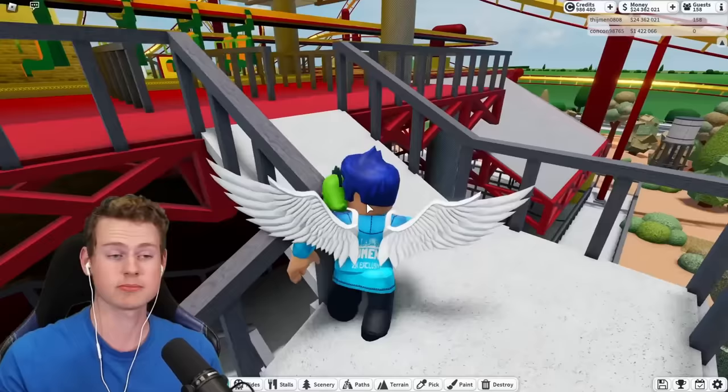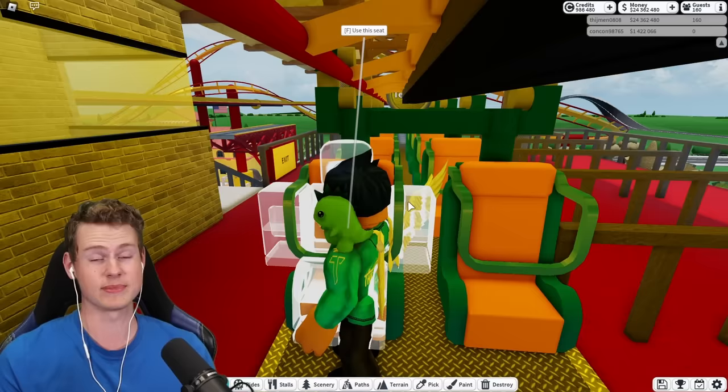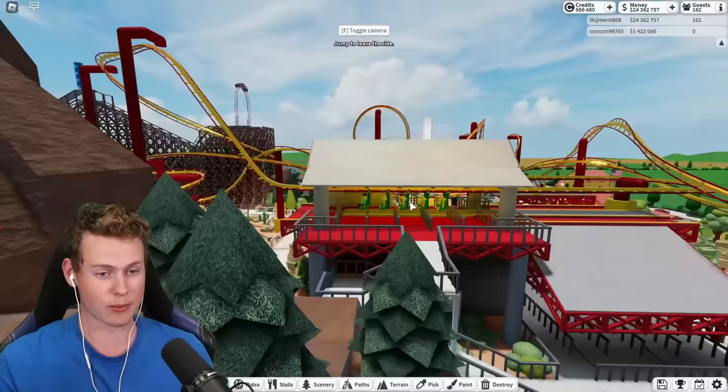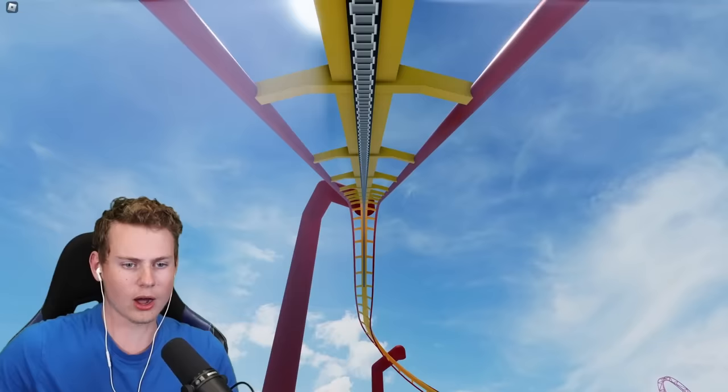I asked the creator how he managed to make Dennis use this park, and he literally said he just sent Dennis a message saying he had a park, and then Dennis came. It's insane how he was able to do that. In real life, Silver Bullet is like a B&M invert, but back in the day we did not have that model. Let's have a ride on this roller coaster.